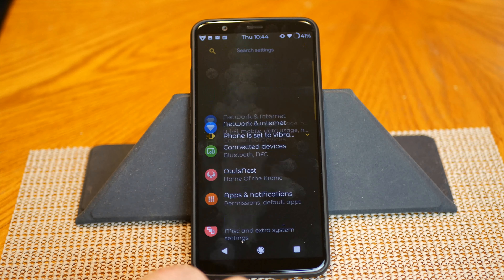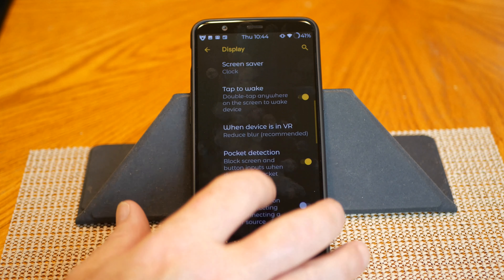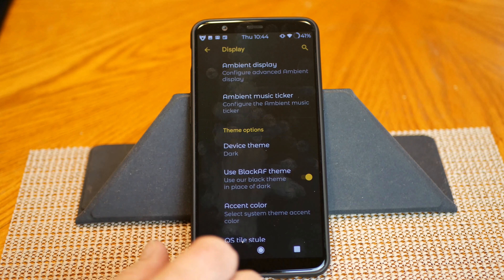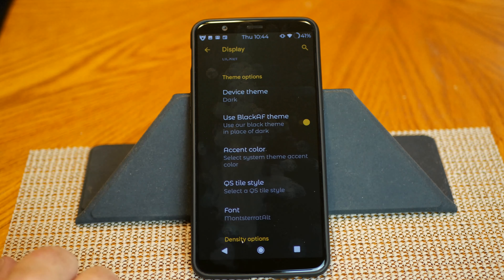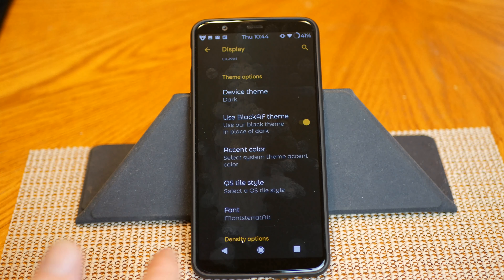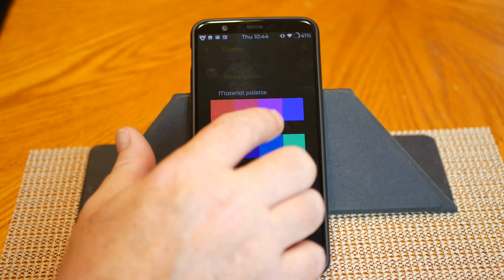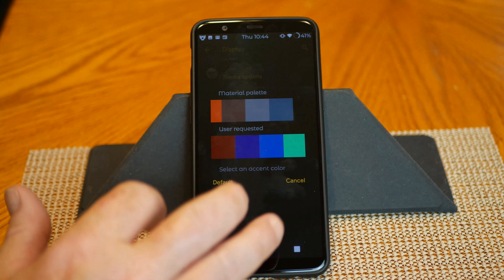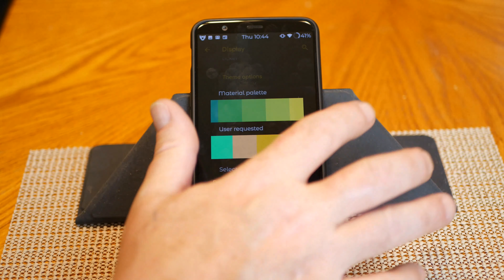I'm going to hit Display quickly to show you the theme. Under device theme you have wallpaper-based, dark, and light. I chose dark — when you choose dark it allows you to use a black AF theme as opposed to just a dark gray theme. I love that. Remember, this is an AMOLED screen — the more black you have showing, the better you are saving battery. Accent color lets you change into the material palette — there are quite a few different color options. I'm running yellow.